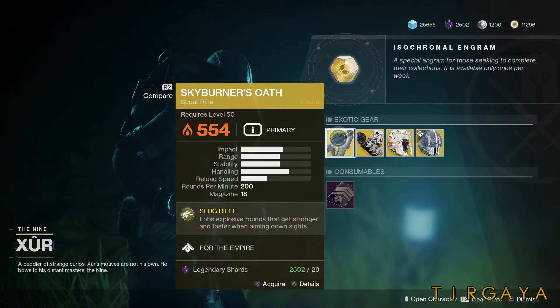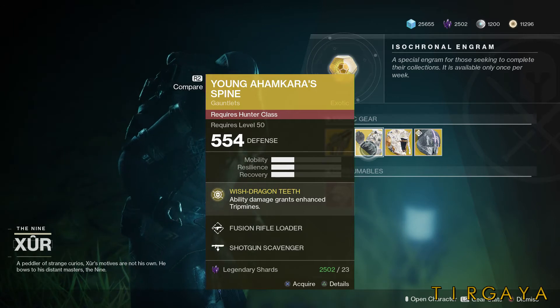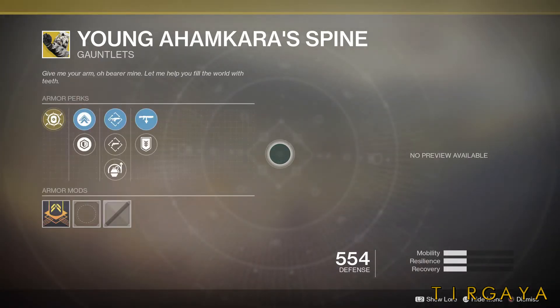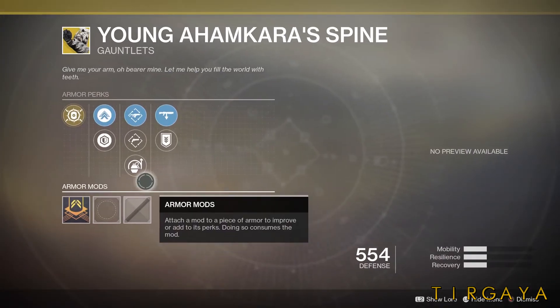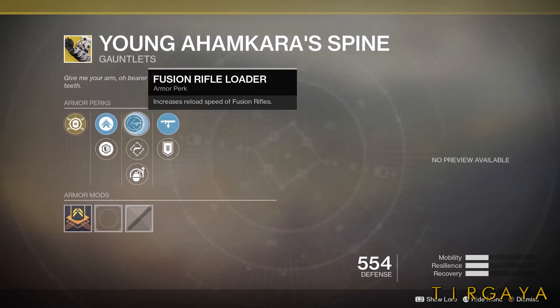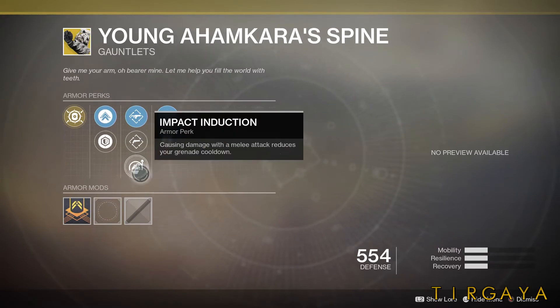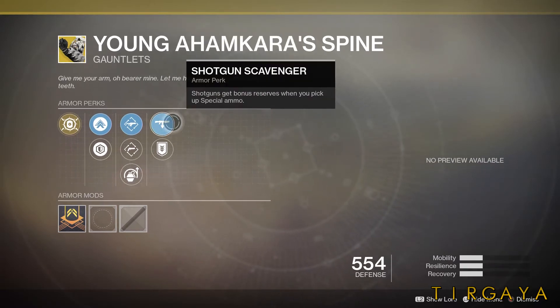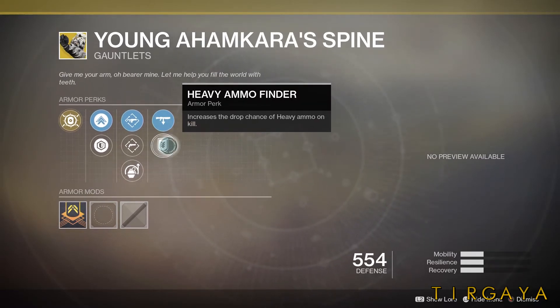Now let's move into the hunter armor, the Young Ahamkara Spine, and check out its perks. I'm running a warlock, so you'll only see that graphic up here. We have mobility and resilience, fusion rifle loader, hand cannon loader, and impact induction — causing damage with a melee attack reduces your grenade cooldown. Lastly, we have shotgun scavenger and heavy ammo finder.